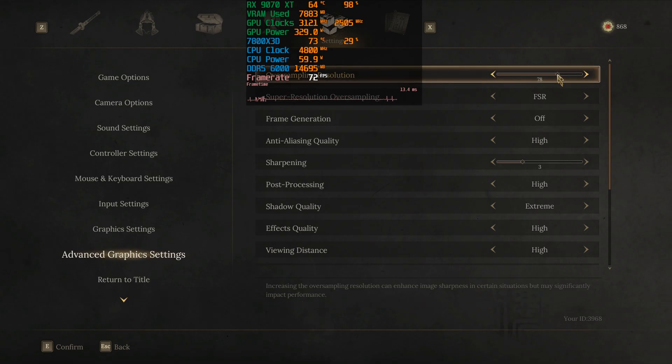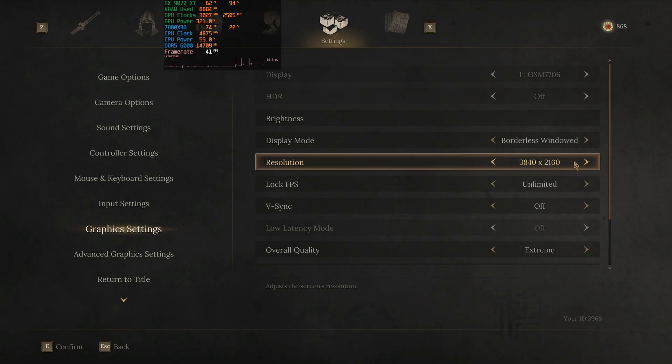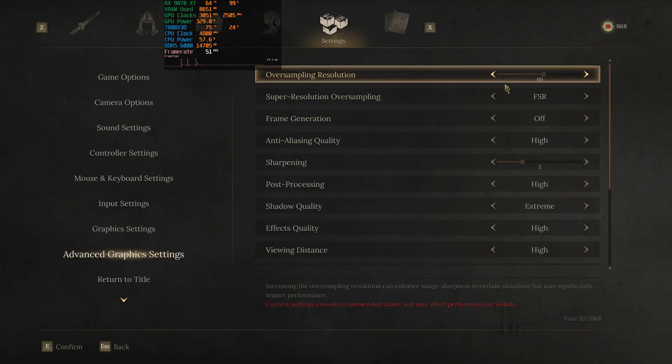If you've managed to get OptiScaler working in this game, let me know in the comments what your findings are. At 4K it's a completely different story. We're getting around 40 FPS at what should be 100% render resolution scale, and at 50% we're getting 68 FPS.